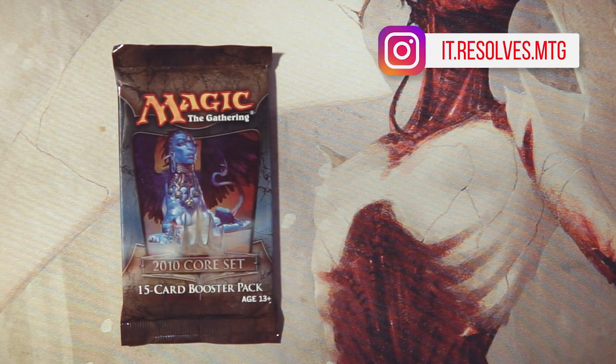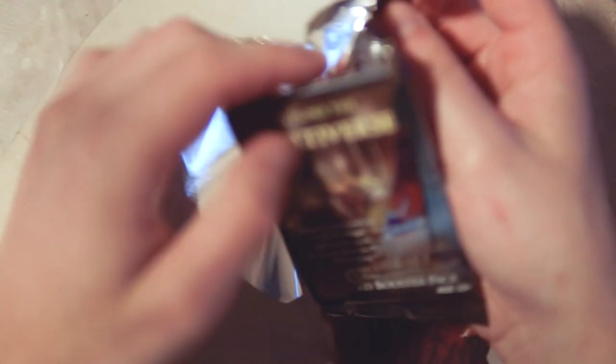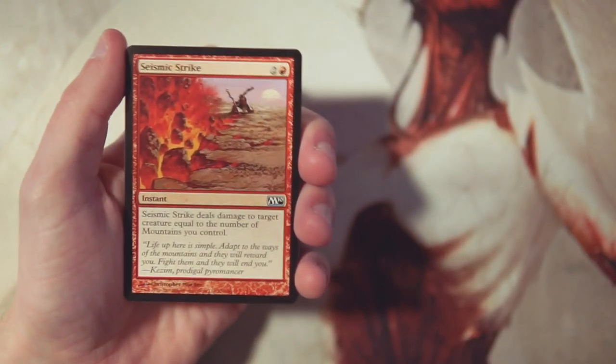Welcome to another Crack a Pack episode. Today we are opening up a pack of 2010 Core Set — this is not a set I've actually opened that much of, so I'm pretty excited about this. Keep in mind this is a core set, so the cards are generally going to be a little undervalued and underpowered in an actual draft scenario, but we will still go through this as if it is a draft scenario and figure out our pack one pick one.